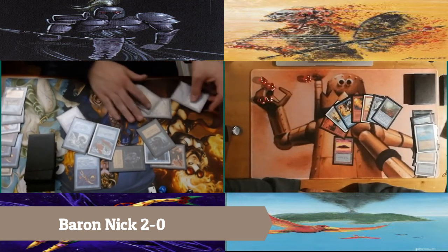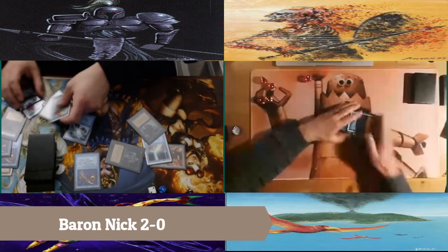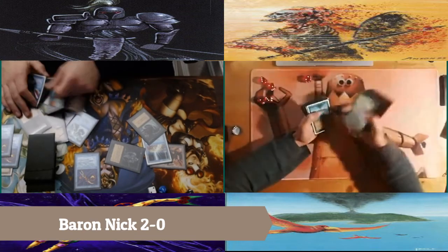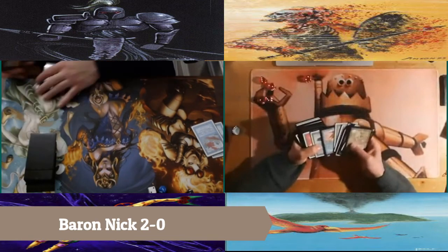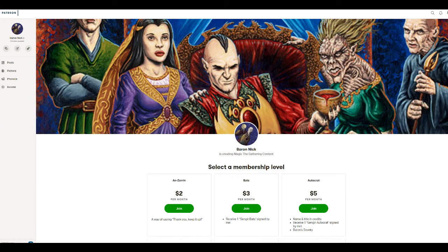Interesting deck — I like seeing those three colors together. It's very interesting in Old School to see that combination. I was a big red-green player and strongly advocated against blue. I never owned any of the big blue cards until way later, so I thought blue was just dumb — like why would you play that, who cares about merfolk? Thank you for playing and thank you for watching. If you like what you see, please remember to like and subscribe. If you really like what you see, you can check out my Patreon, Baron Nick. This is the Baron, and I'm done here.